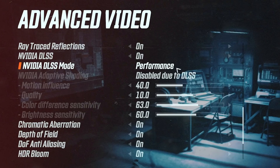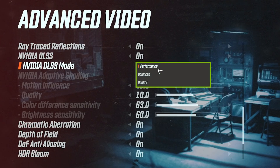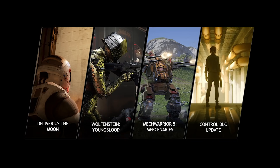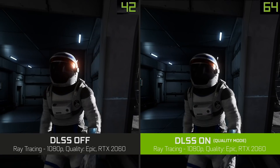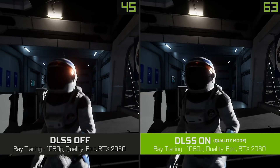Since the new DLSS supports up to 4x pixel scaling, we now provide three different quality modes: performance, balance, and quality. Finally, the new improved DLSS is a fully general solution, so we don't have to train DLSS on a per-game basis anymore. This makes integrating DLSS into games easier than before. Let's now look at some examples of the new DLSS in action.